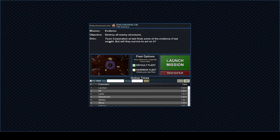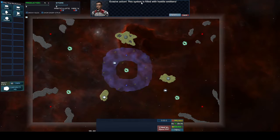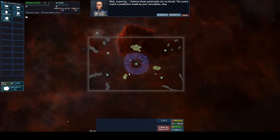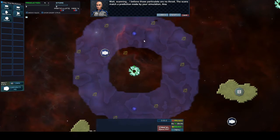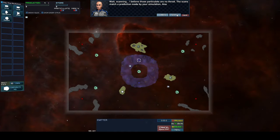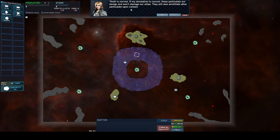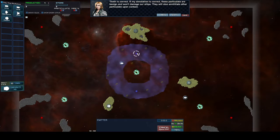The mission briefing says: destroy enemy structures. Evasive action — the system is filled with hostile emitters. I detect two particulate emitters that are different than the others. I must be talking about these ones. No threat prediction made by your simulac placing — benign and won't damage ships, annihilate other. So I can use this to kill these.